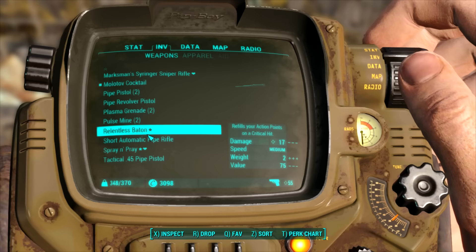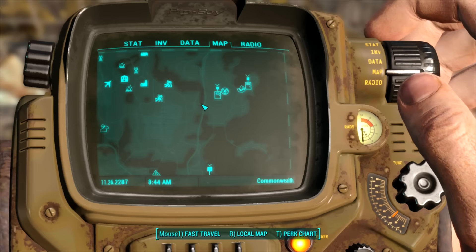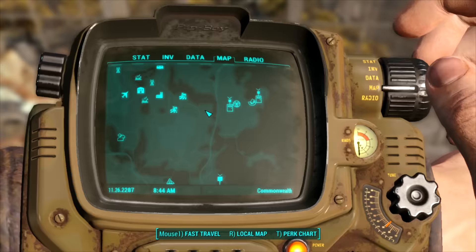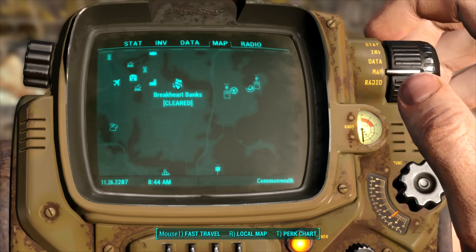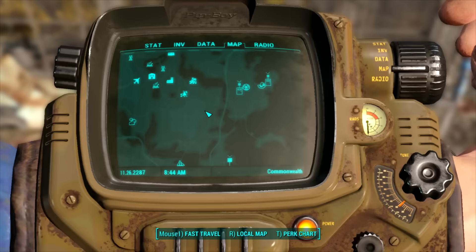All right, what are we at? Green Top Nursery: kill the raiders in Dunwich Borers. Where the hell is that? Show on map. Oh my god, okay - looks like we might as well go to Salem and find that 10mm thing as well. Breakhart Banks - that was the mutant camp we cleared. I still didn't find the damn thing over there though. Maybe that's just a farm symbol and not a settlement symbol.